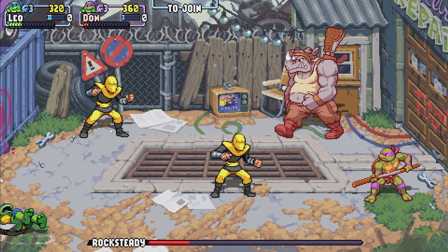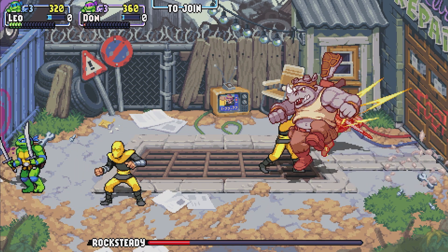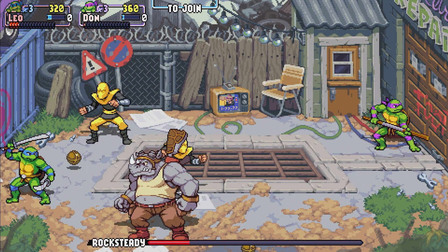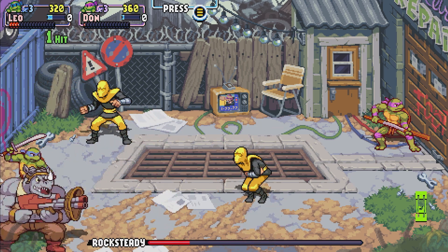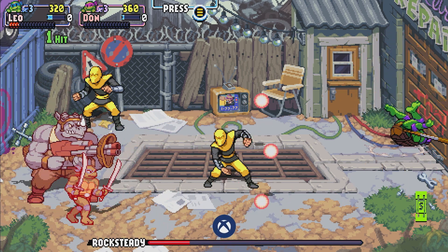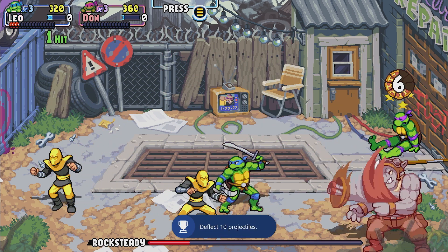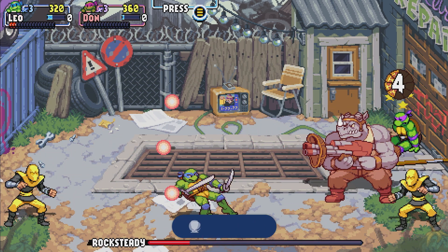Very straightforward and simple. Even the boss has a ton of yellow guys as well — just waves of these yellow ninjas that throw the tire axes. Just wait until the boss if you have to, doesn't matter. Very simple and very straightforward. Got the achievement — bada bing bada boom. I'll see you guys later, thank you so much for watching and I'll see you guys in the next one.